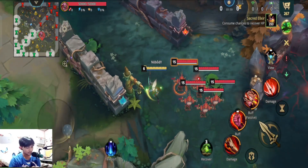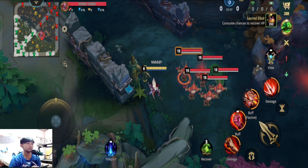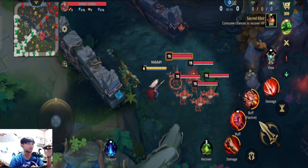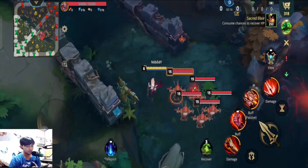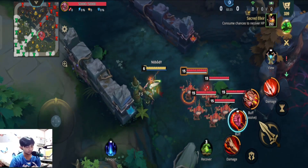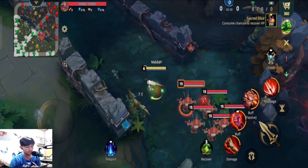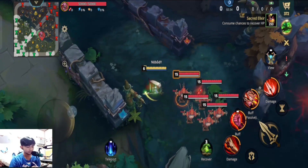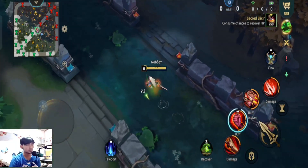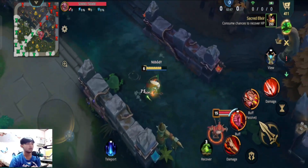Next up is the second skill. The second skill will give you 500 HP, movement speed, attack speed, and magic resistance for about 7 to 8 seconds. But every time you cast the second skill, the downside is your life will also deteriorate — you will lose life. Let's activate the second skill — while it's active, I lose my life, and when deactivated it goes back to normal.